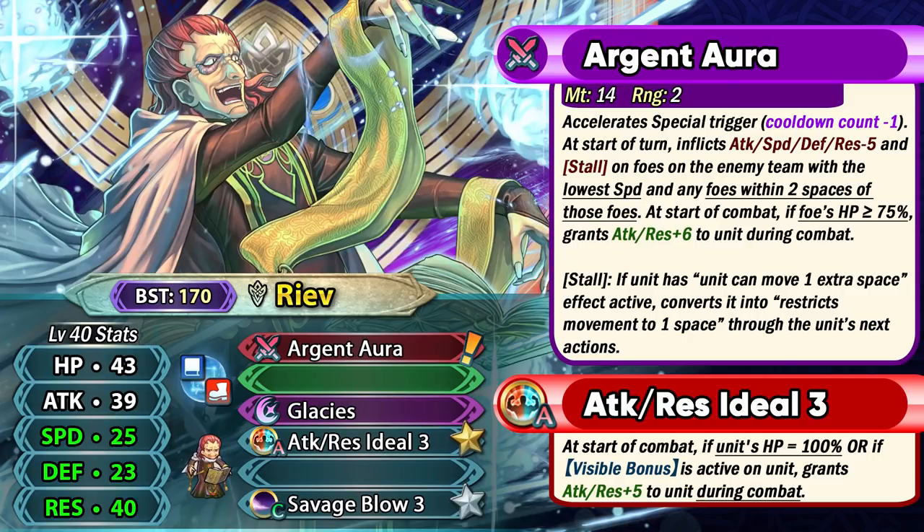For his base kit, he has Attack Res Ideal at 5-star, which is a pretty nice budget skill for slow mages like Riev himself. This can also be helpful for foddering alongside Asherah, who has the tier 4 version of Attack Res Ideal as well as Loud Speed Resistance. So you can fodder Riev for his tier 3 ideal skill and then inherit the tier 4 version and the Loud skill from Asherah at the same time. He also has Savage Blow at 4-star, so if you're low on Camillas, he could be used for that as well.